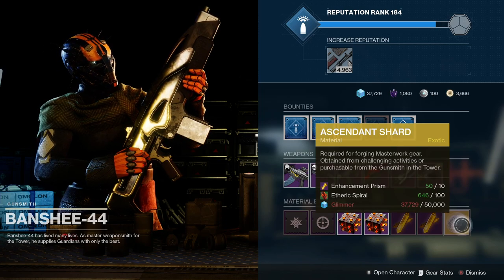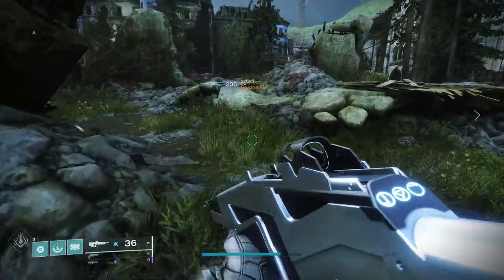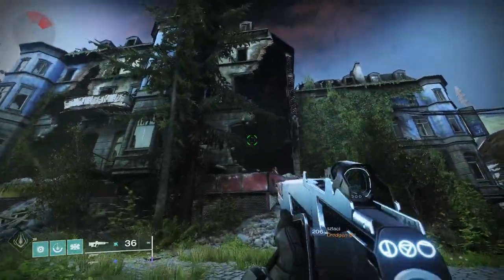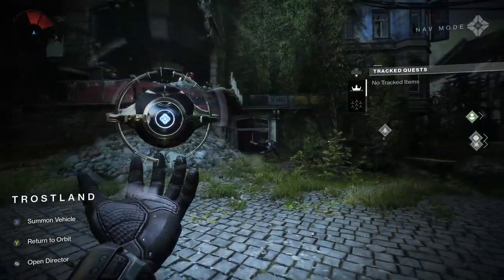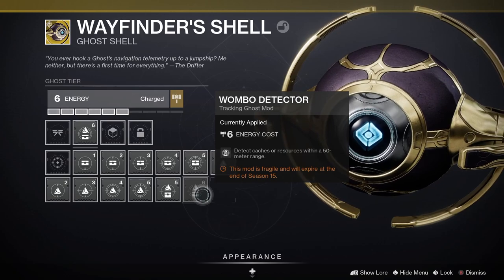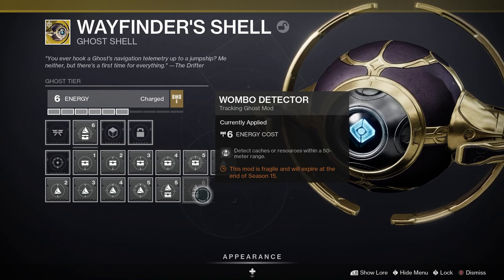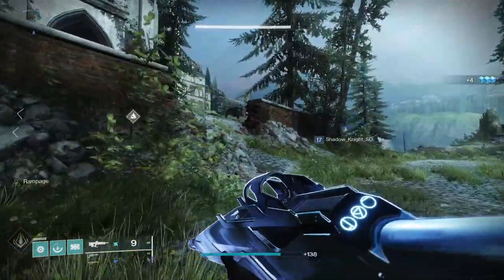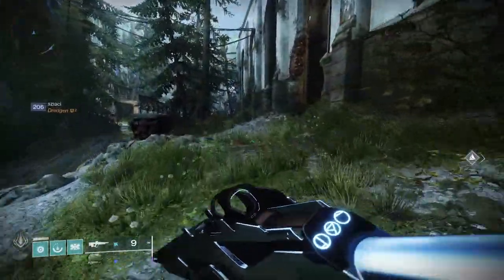Dust Light Shards are the planetary material found on the EDZ. Before you head down there, you want to prepare — in particular, look at your Ghost Shell. Make sure you've got a mod called Wombo Detector on there, as it'll help you detect caches and resources within a 50-meter range. Put this on your Ghost before you go down to the EDZ, as it's really going to help you find those Dust Light Shards whether they're in chests or on the floor.